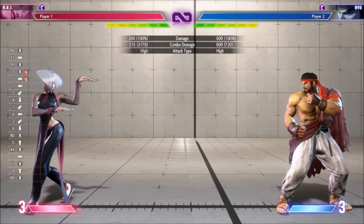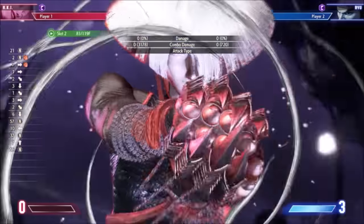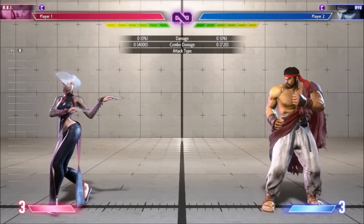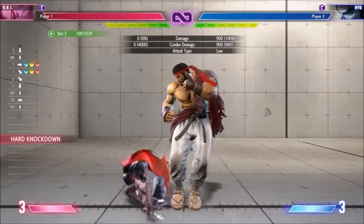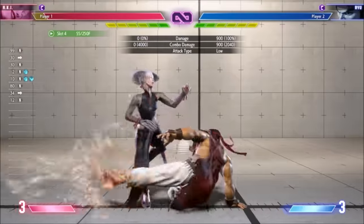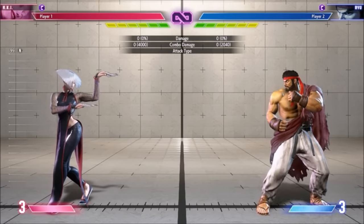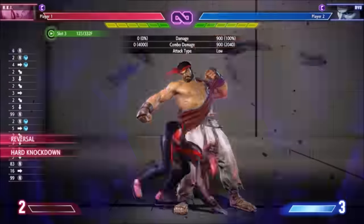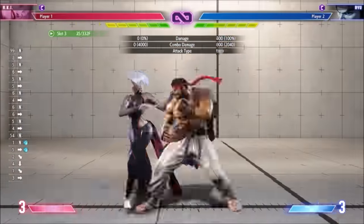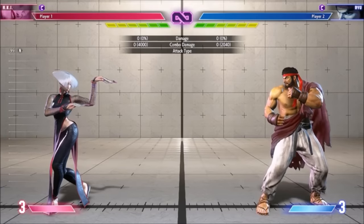Level 3 punishes fireballs, but you have to be pretty close depending on how wide the opponent's hurtbox gets for their fireball animation. Aki's EX teleport is invincible to strikes and projectiles from frame 1, however it can be thrown at any point during the animation, and it's a punish counter throw. Level 1 is invincible to hits and grabs, but like all level 1s, it can be hit by fireballs. Level 3 is fully invincible, but of course it's very expensive. Notably, level 2 seems to have no invincibility at all, so don't use it for reversals.